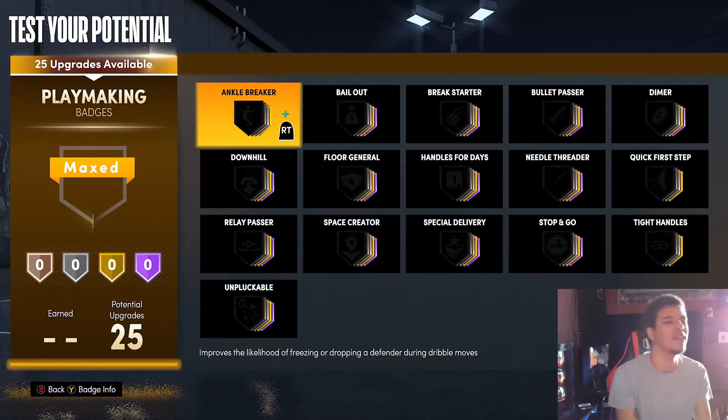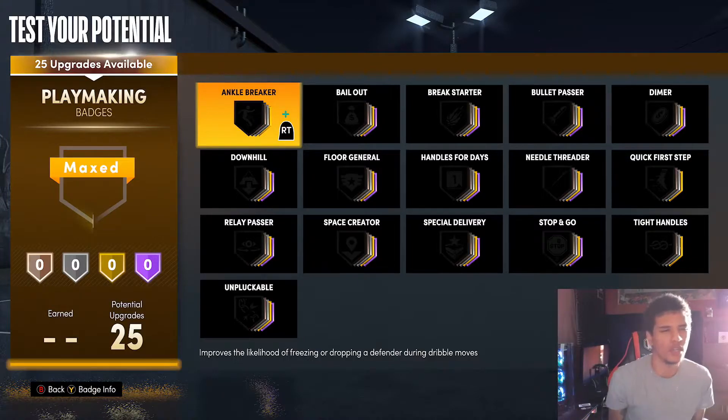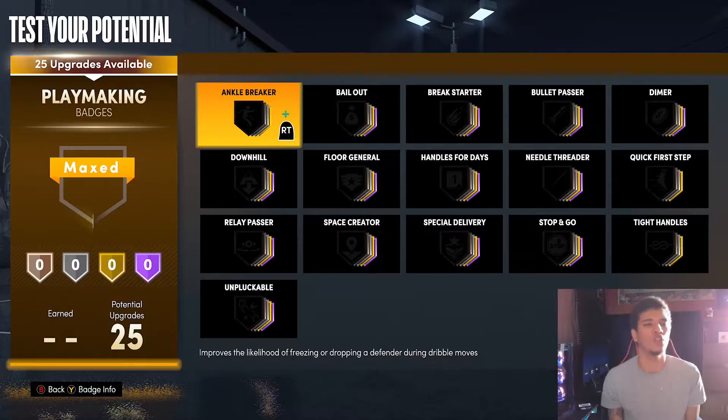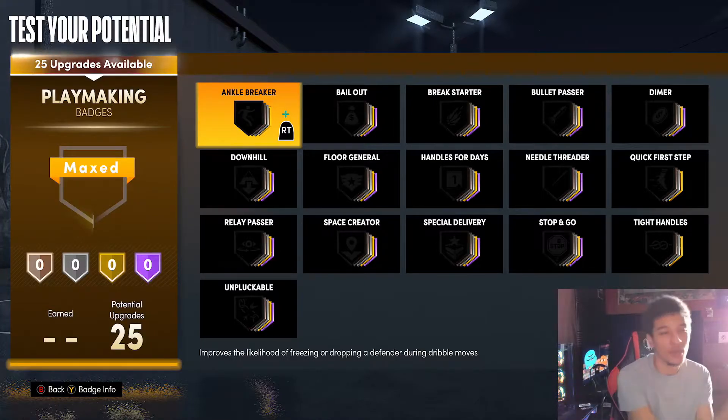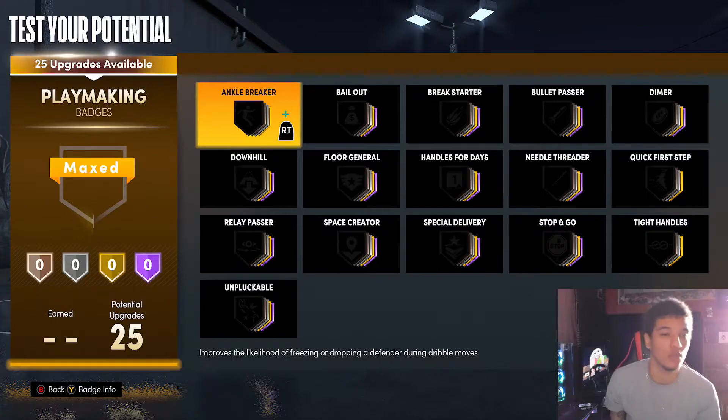I'm gonna show you all the best ones — ones that you pretty much need on every build — the worst ones that almost nobody needs or uses. I'm gonna show you the best ones for guards and the best ones for centers. These are all the playmaking badges right here that you can get for any build on next-gen, and I'm just about to show y'all the best ones real quick.